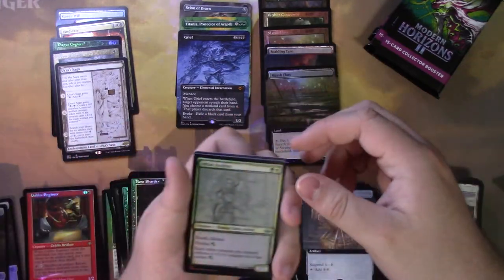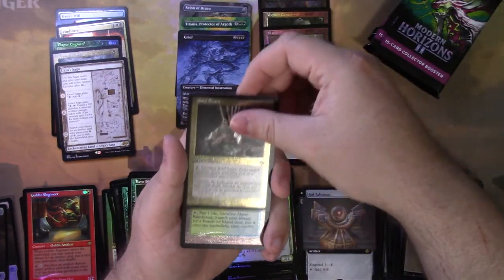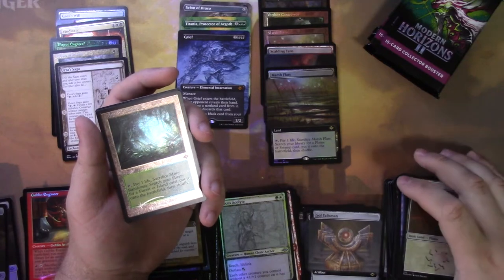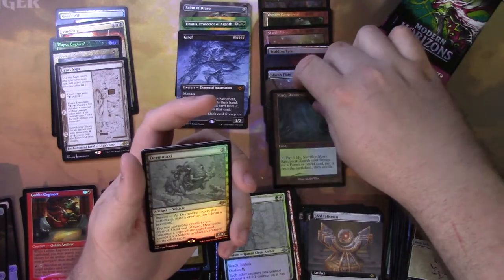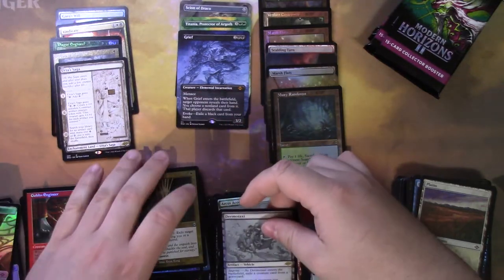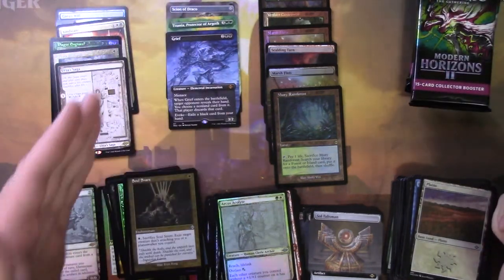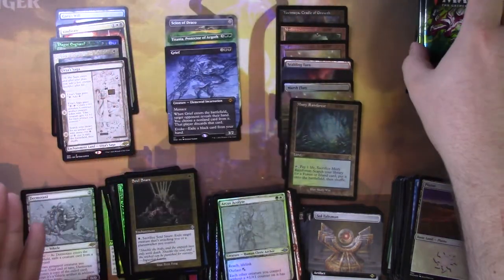Bone Shards again — how many times am I gonna get Bone Shards? Arcus Acolyte, Soul Snare. Misty Rainforest, etched retro frame Misty Rainforest! What am I missing? I got the black-green. I'm missing Arid Mesa of all cards. And a Dermotaxi sketch foil. Still though, this is getting ridiculous — five fetch lands already, and I still have four packs to go. I have a Yavimaya Cradle of Growth. I'm surprised we're only at three mythics. This is an amazing box — there's so much appeal for Commander players in here, and this is a modern set, supposed to be made for modern players.